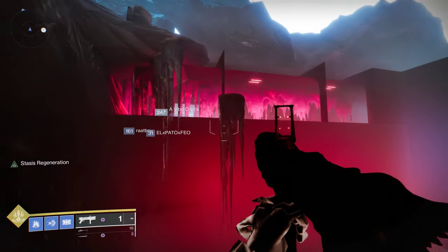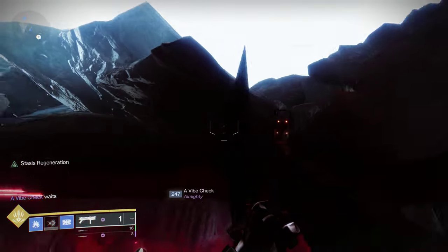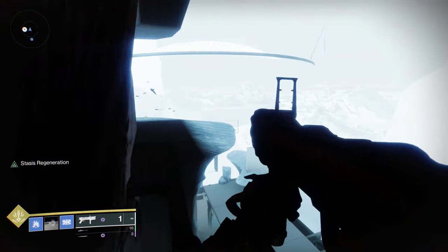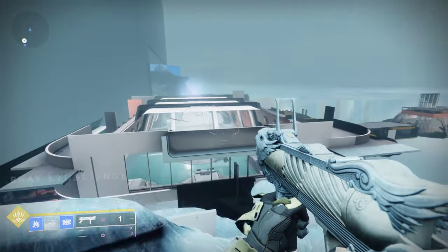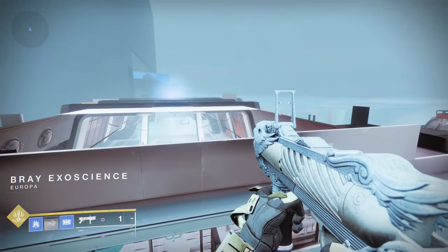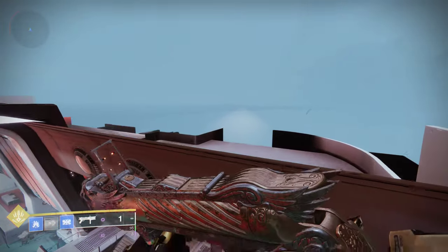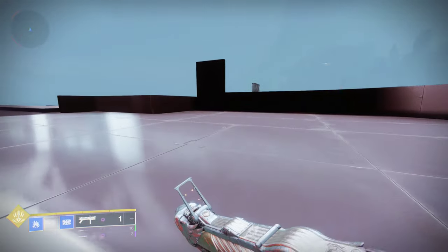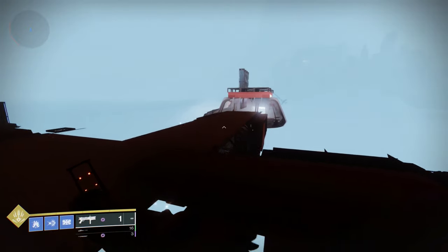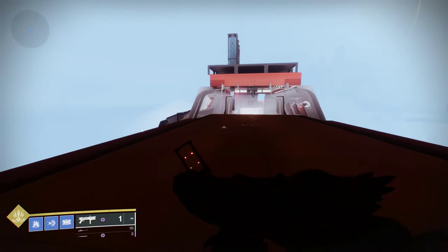Perhaps the strangest thing about that default is that if someone joins your fireteam, they won't spawn there — they'll spawn in map. But if they go into Bray and head back, they will get the out-of-map default spawn. However, if they join you inside Bray Tech, they won't. It has interesting implications for what state is copied when you join a fireteam.